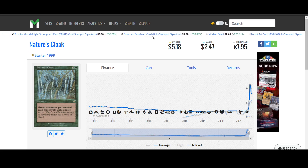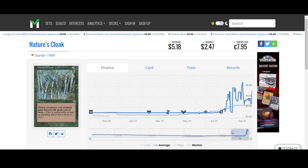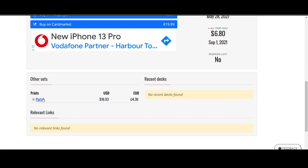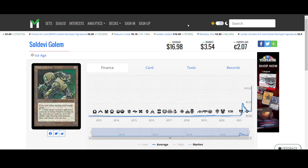Nature's Cloak from Starter 1999. We've noticed a couple of the Starter 1999 cards moving around, mostly because they are just old — similar to Legends and things like that. This is obviously nowhere near Legends status, but people are picking it up because it's just an old card that hasn't got many printings. You can see there's a Portal 1 copy worth $16, so if you can get this for $4 or $3.50, then why not?